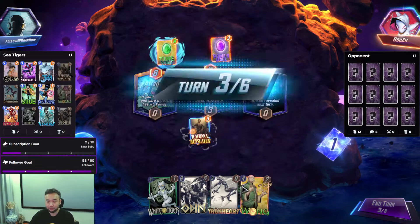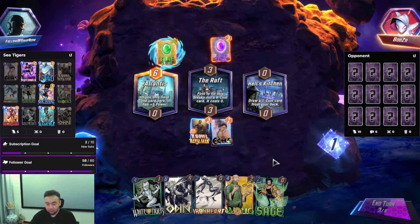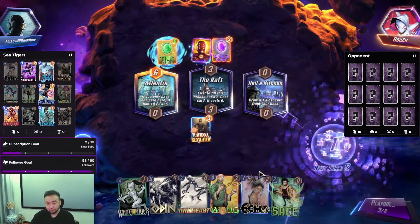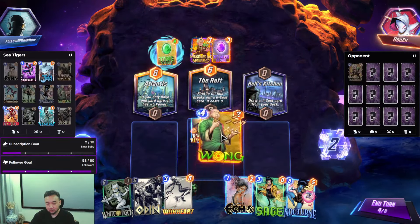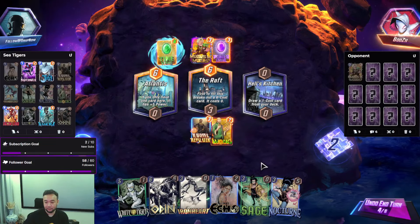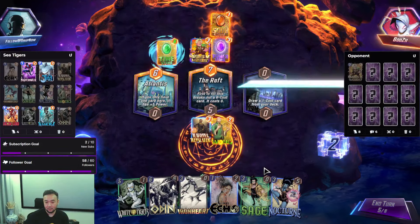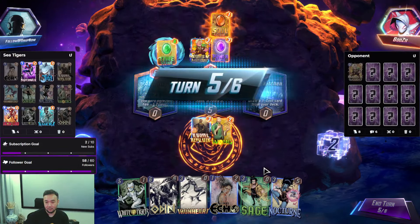Atlantis is pretty good. Thanos done. We probably can get the free drop — turn 4 we put one here. We just have 2 tigers, that's okay. If they filled it up they're going to clog it, unless they have Jeff.